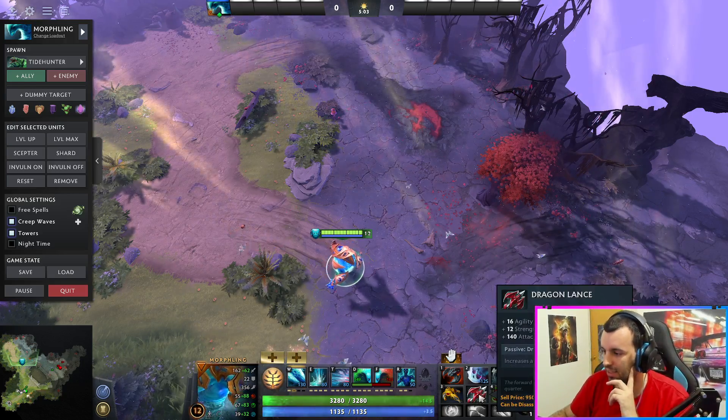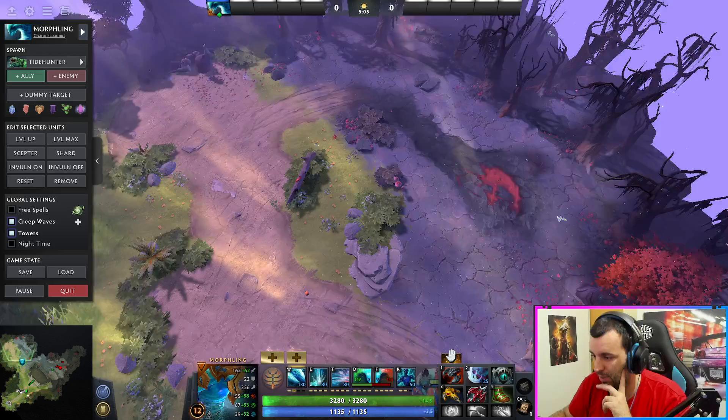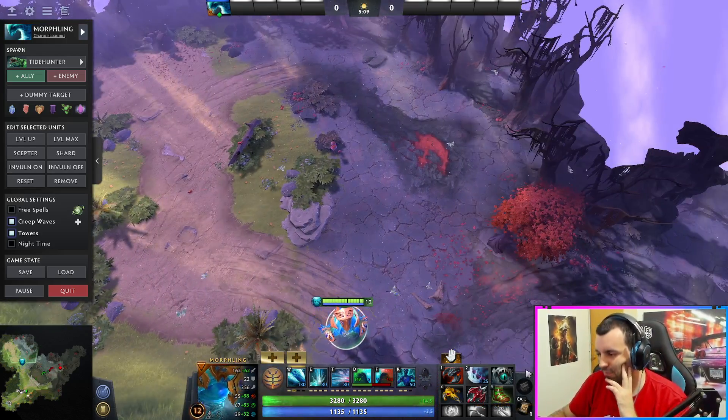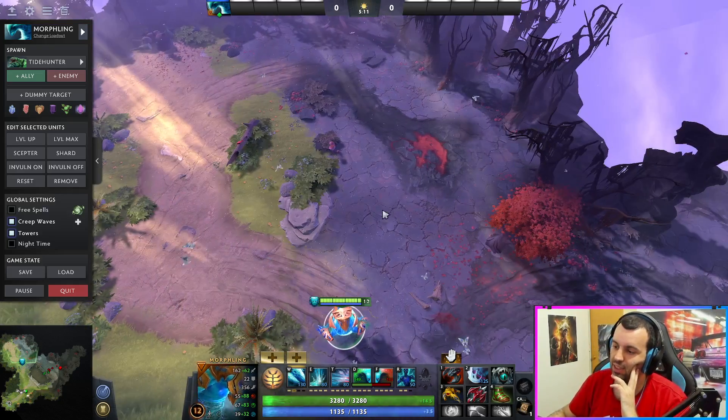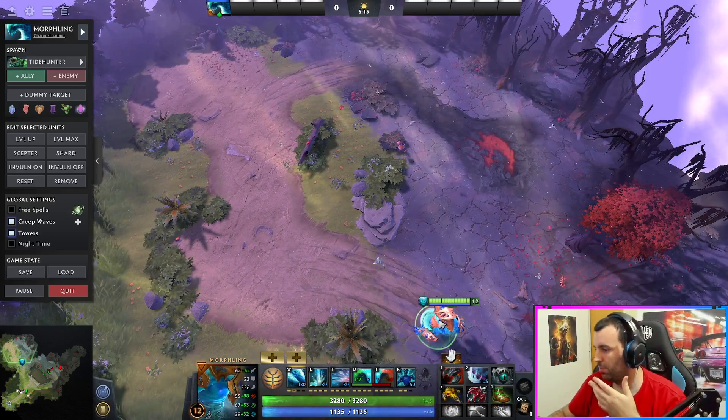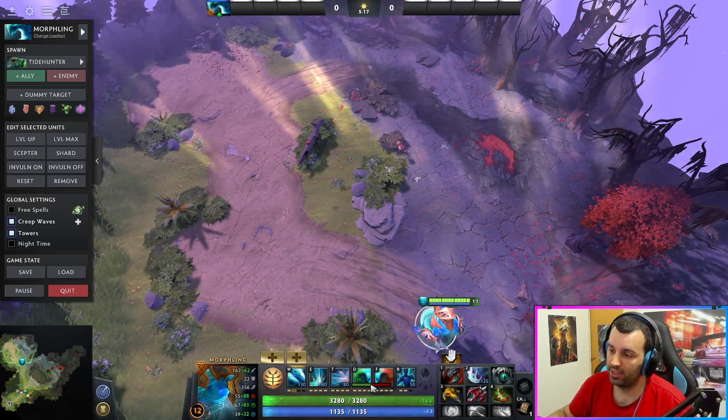So my build will look something like this — this is the final build, it can have Pike. I would just start with Power Threads to get some early attack speed and stats. The hero is pretty much all about manipulating stats.